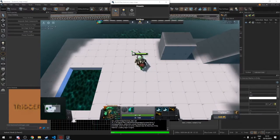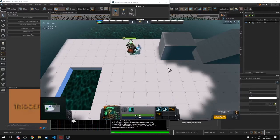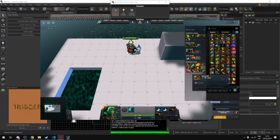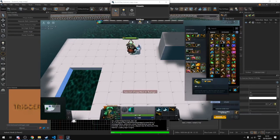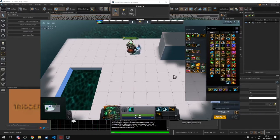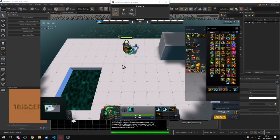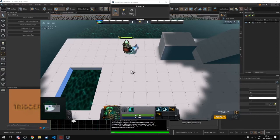Another problem is that if we go into the shop and give ourselves gold with a Dota cheat, trying to buy a Reaver or Sacred Relic gives the error 'secret shop not in range.' We need to allow all shop types to be available. We can do this by setting a universal shop mode, since currently our shop is a home shop.